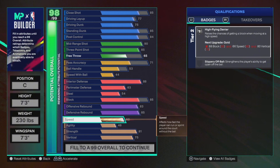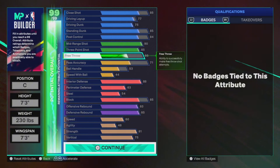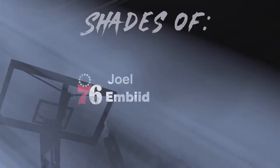For the block at 85, you'll get Paint Patroller on Silver, and with cap breakers you can upgrade to Gold. Offensive and defensive rebounds are maxed out. The build sits at 98 overall with a few attributes still available to reach 99. For speed, I went low on weight and wingspan to get 60 speed — most center and big man builds have 55-58 speed, so you'll have the advantage on them. This is the official build: Center, 7'3 height, 230 weight, 7'3 wingspan, 90 mid-range, 85 three-point, maxed rebounds.